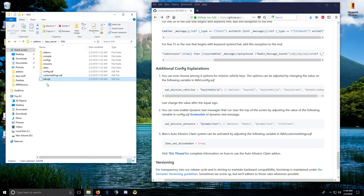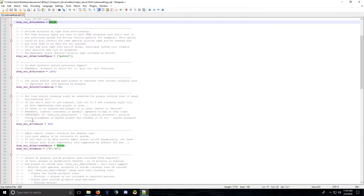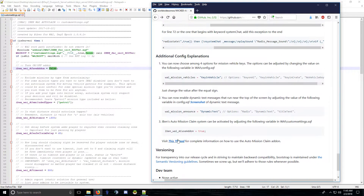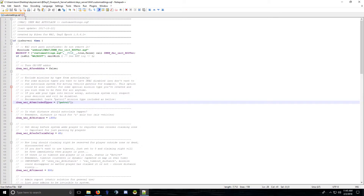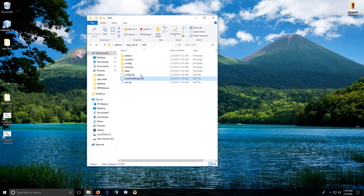This is where you turn on iBen's auto claim — just set it to true. There are some other configs in here; clicking this link will take you to his thread explaining how to use it.